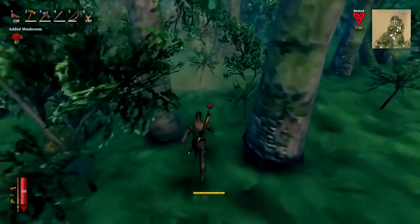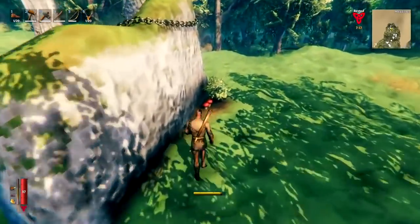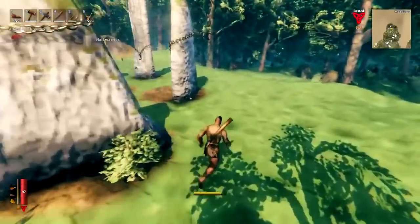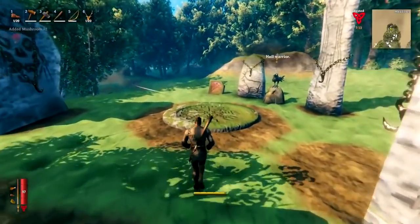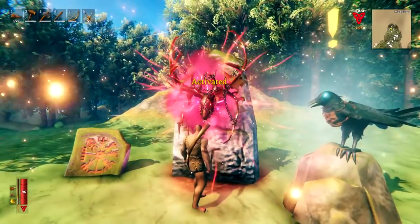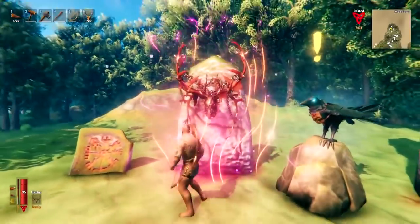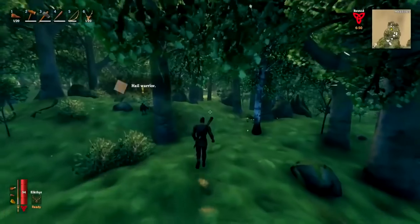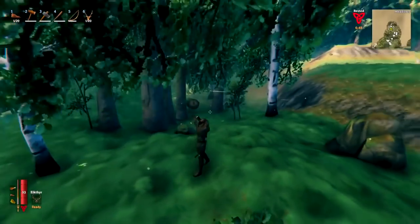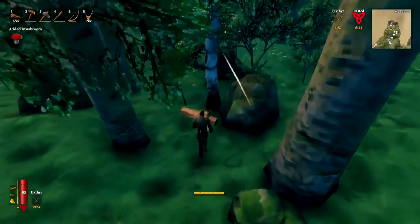You can kill him with just regular arrows as well. When you kill Eikthyr, you'll get the Eikthyr Trophy and also some hard antlers. The hard antlers can be used to make the pickaxe, which opens up mining as the next progression step. As for the trophy, make sure you go to your spawn location, hang up the Eikthyr Trophy there, and then you can activate your Eikthyr ability to give yourself better stamina regen and health regen while you're going around your world.